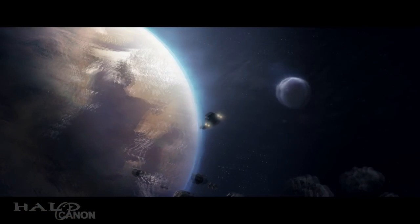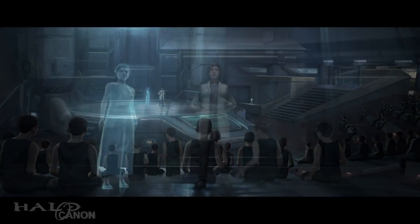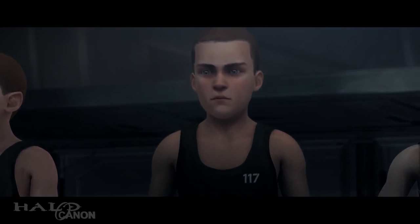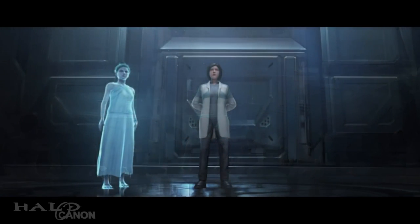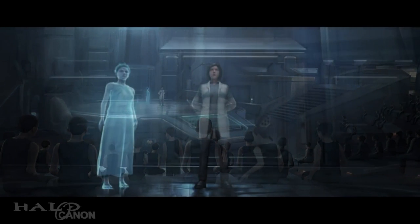Moving forward we have the familiar scene of Halsey and Keys as they approach Eridanus 2, before skipping forward to Halsey telling the Spartan candidates about the program. Let's get this out of the way: this series is going to take quite a few liberties. In the novel, when the Spartan candidates were first addressed, each one was accompanied by a trainer to keep them in order — though what we're seeing could also be later in the story after the kids have had time to acclimate.